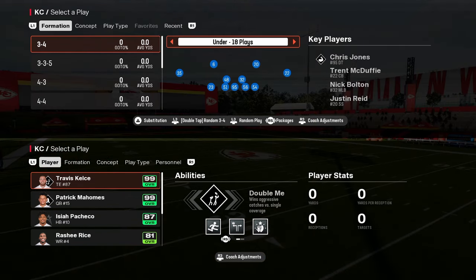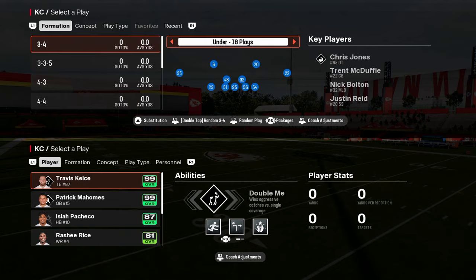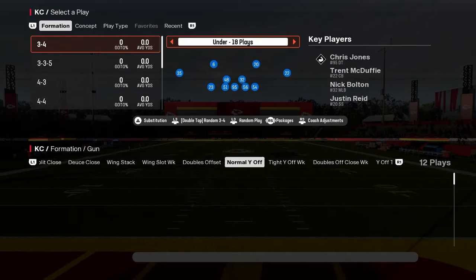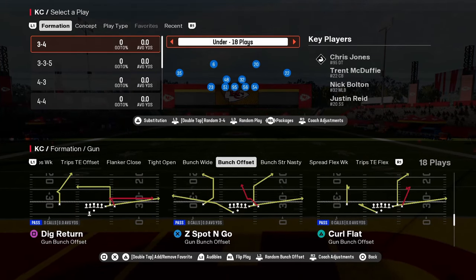The best playbook in Madden 25 on the defensive side of the ball is the Carolina Panthers defensive playbook. The reason this playbook is so effective is because it has some of the best formations in this game.